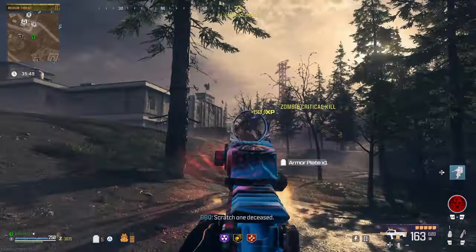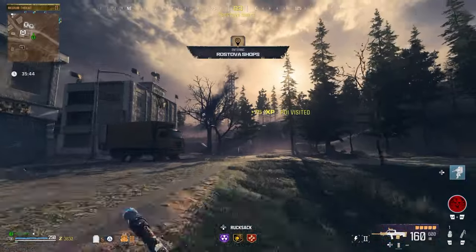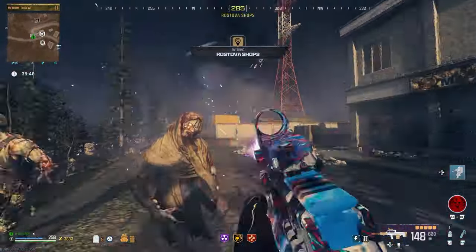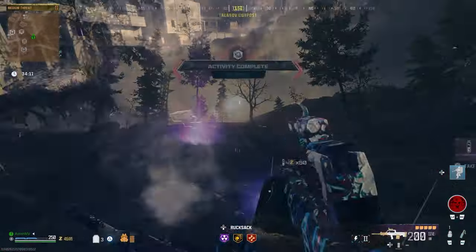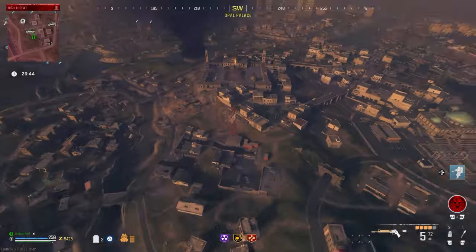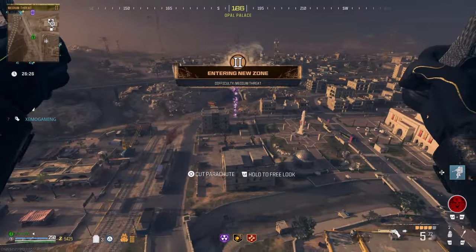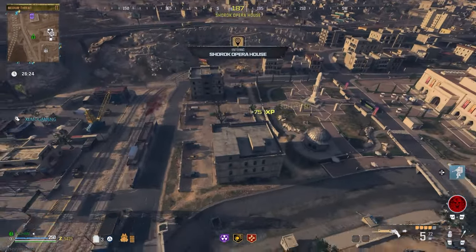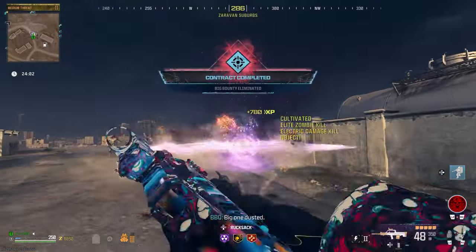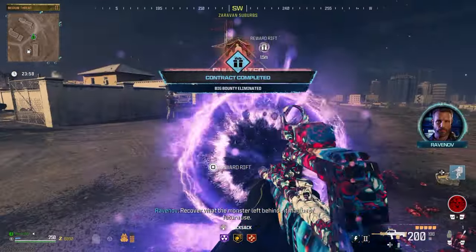Next up is the surveillance camera which requires you to find an ether orb and have the Dead Wire ammo mod. When you shoot the ether orb with Dead Wire, it will turn gold. Destroy the gold orb and it will drop the surveillance camera. Repeat the process of going through an ether tear and then float through the orange tear in the sky to spawn above Sector F7 with another purple bounty contract, this time in the medium threat zone. Once again, you will find a gold version of the camera in the reward rift that spawns when the HVT is eliminated.